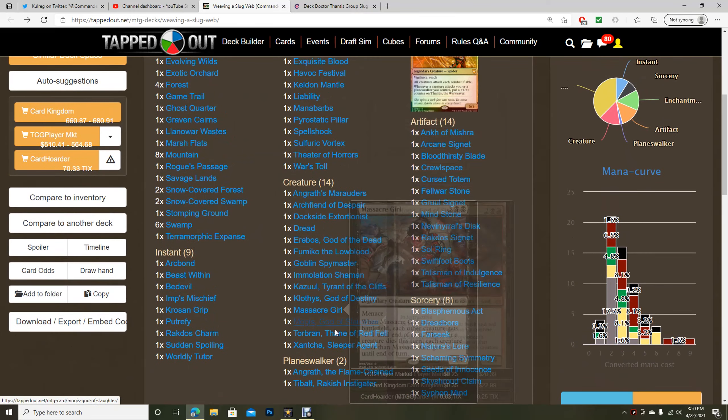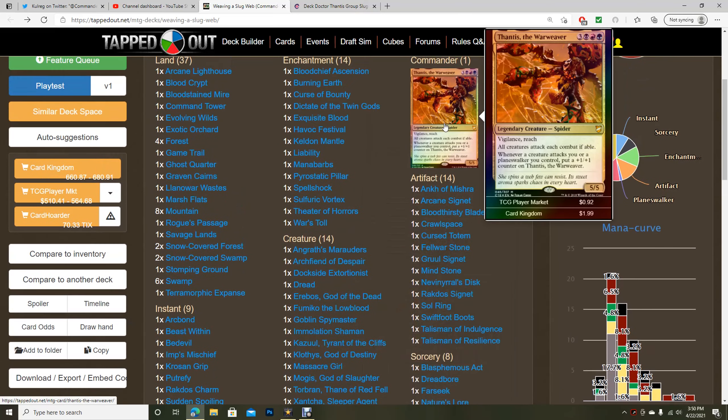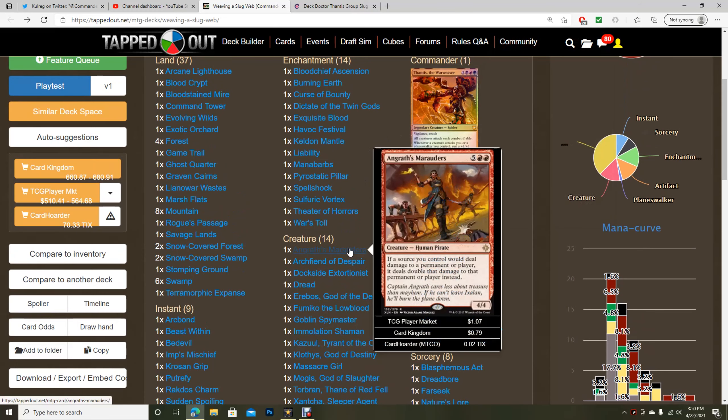One of the first things I really noticed about this deck is that you really only have 14 creatures, and if your deck is about combat, the commander is not really going to be taken advantage of. The 14 creatures here are not really going to help with board presence — they're just there to kind of synergize with the commander and support the group slug theme.